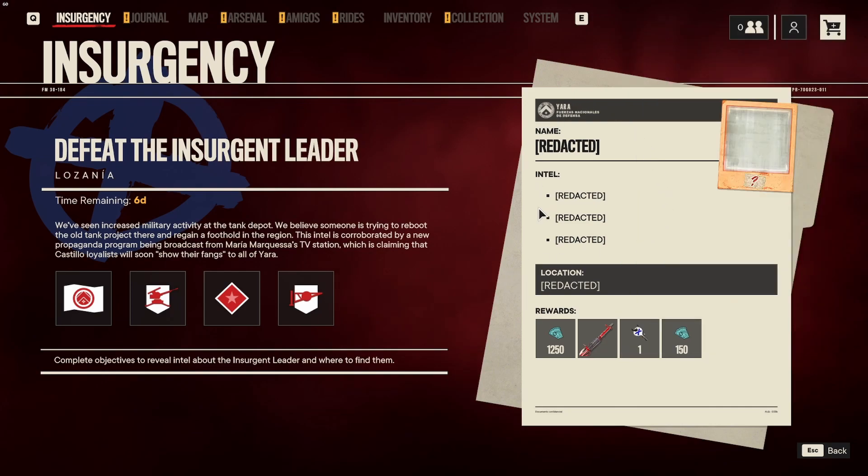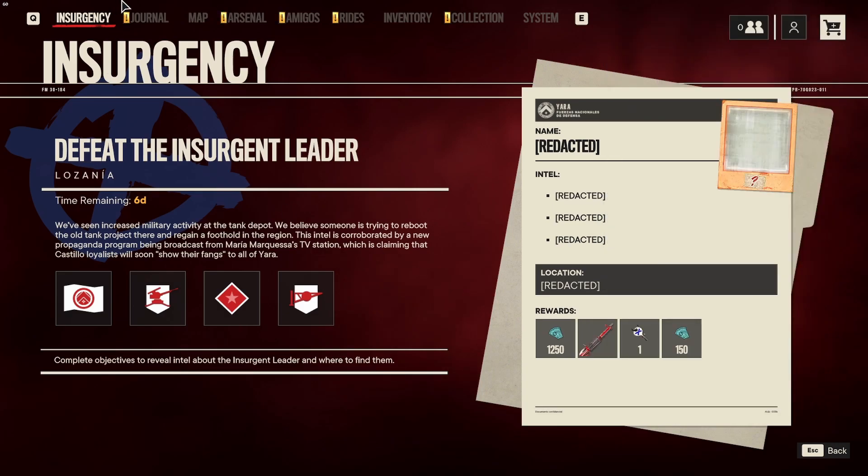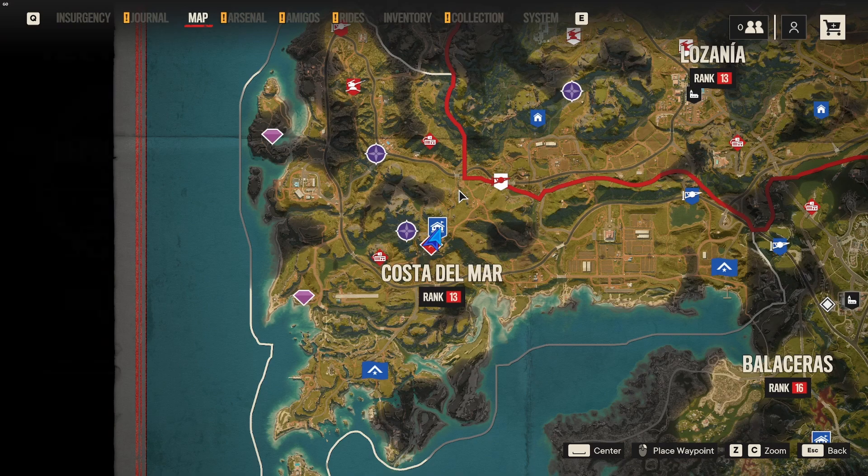I've pretty much covered everything other than the leader on the map. I'm going to go do all these objectives, then come back and show you the leader, and then I'll shoot the La Americana a couple of times so you can see what it's like. Normally I would do that in today's video, but I'm filming the insurgency video today. I'll get these done, show you the leader, and be back in just a minute.